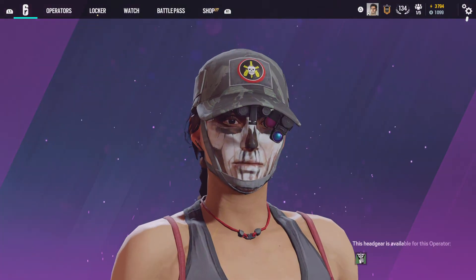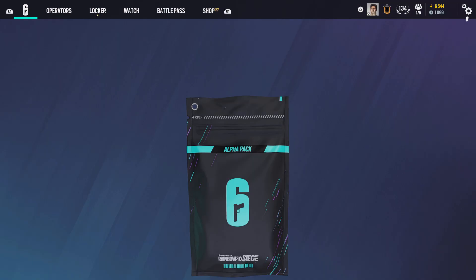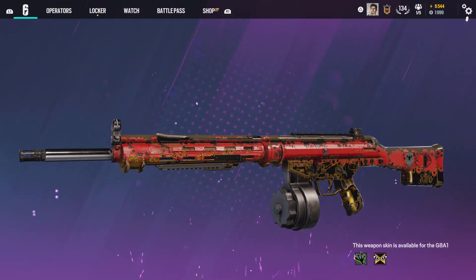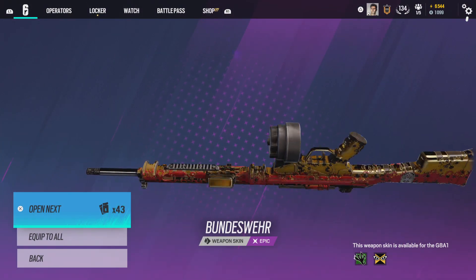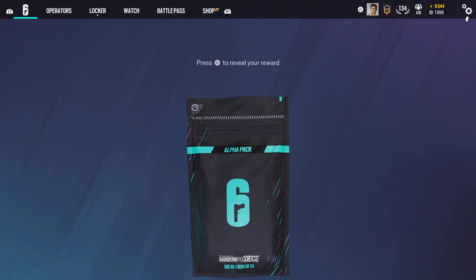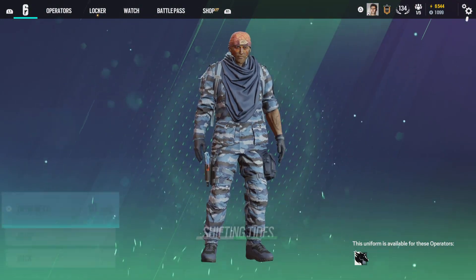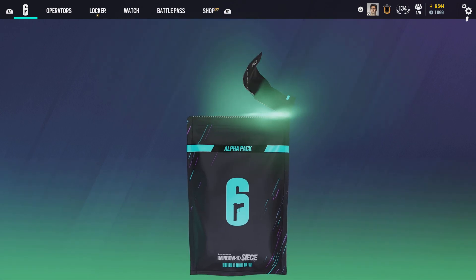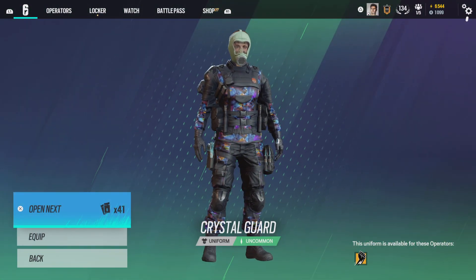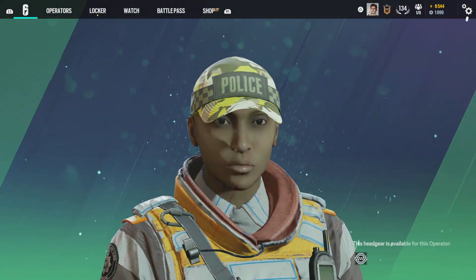Purple — how is that possible? I just pulled that. Another duplicate there. German looking skin for IQ's LMG. I already have black ice on that one though. An outfit for Maverick. I don't know what the drop rates are for the packs — that was like 30 greens in a row.